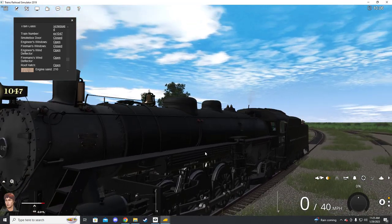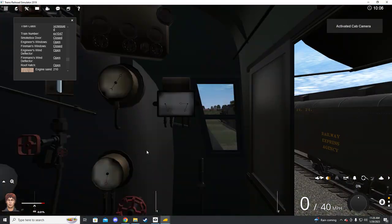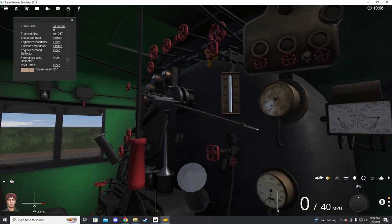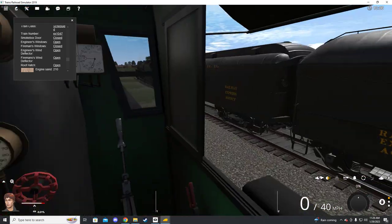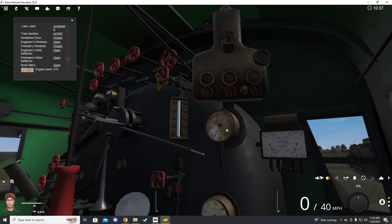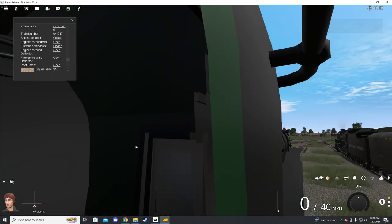Our whistle — not half bad. Our bell, which does operate. These have a custom cab for those of you that enjoy operating in the cab. I've said it before and I'll probably say it for every other train video I do: I really can't testify much to the cabs — I don't like running in the cab on Trainz. To me, Trainz is more of a model railroad simulator, which is technically its original intent. It does have a custom cab that is functional for those of you that enjoy it, and it looks to be pretty well done.